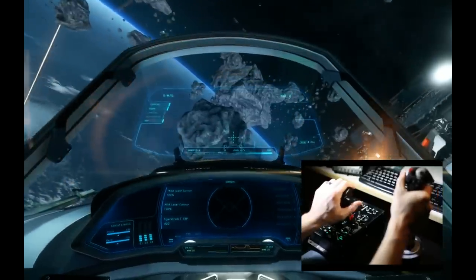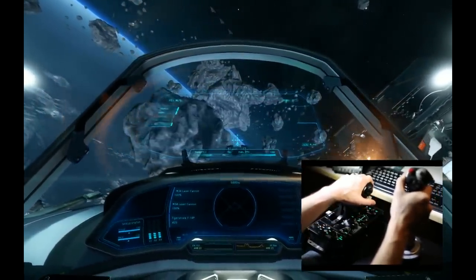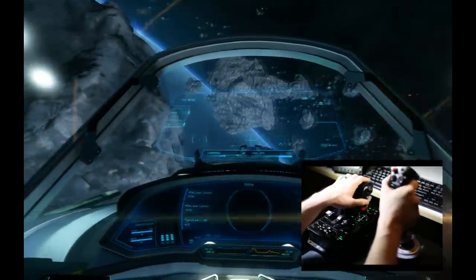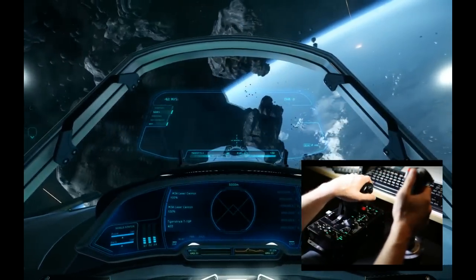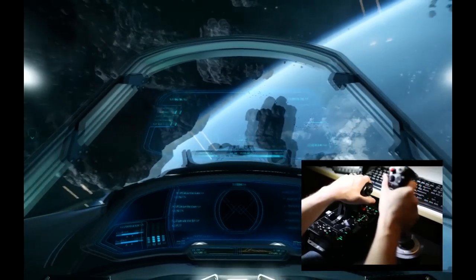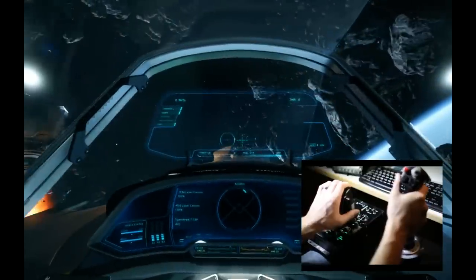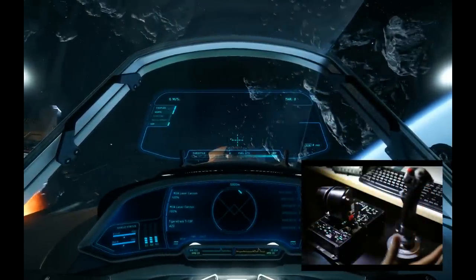This decoupled mode allows you to do things like thrust towards a boulder, then decouple your thrusters, face your ship backwards, and keep going in the original direction — so you can fire upon an enemy while floating backwards away from it. When you're done, couple back up, center everything, and the ship stops. You can see the coupled status in the HUD display on the upper left, right above where it says G-safe.